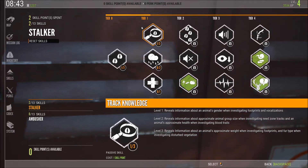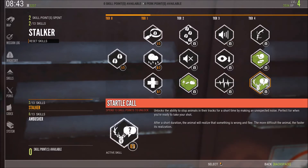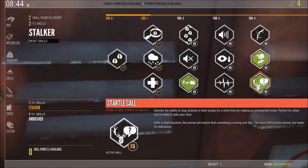One thing I wish they had is the ability to determine gender from scat — if the only track you find is poop, you're out of luck because it won't tell you if it's male or female. I also noticed a skill that unlocks the ability to stop an animal in its tracks for a short time by making an unexpected noise — perfect for when you're ready to take a shot. It's just like real-life bow hunters in a tree who say 'meh' to stop a deer before shooting. After a short duration though, the animal will realize something is wrong and flee — the more difficult the animal, the faster it realizes.